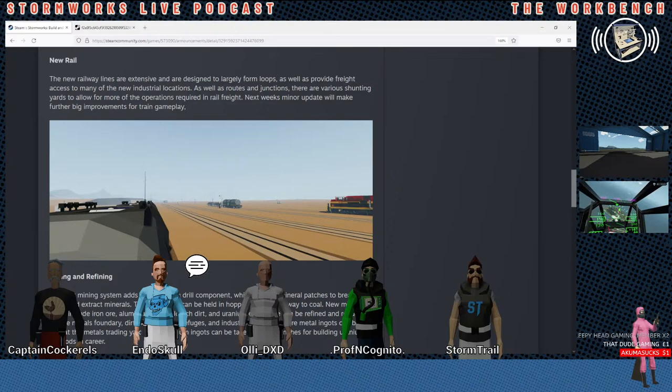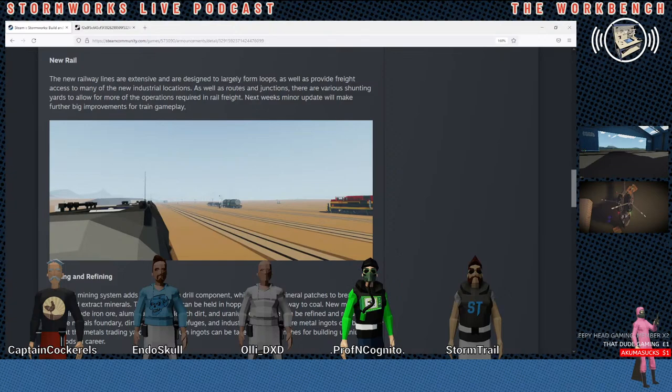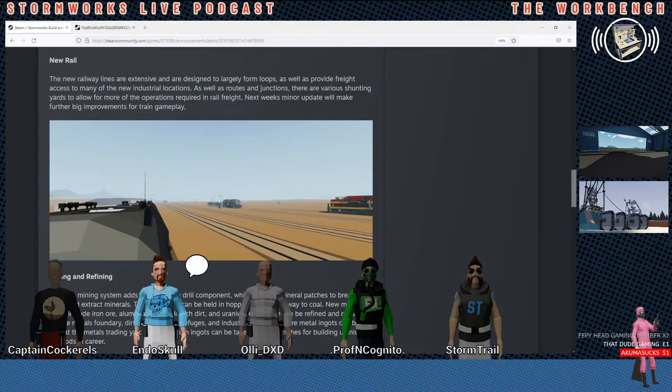New rails. I know people are excited about the rails. The new rail lines are extensive and designed to largely form loops as well as provide freight access to many of the new industrial locations. As well as routes and junctions, there are various shunting yards to allow more operations required in rail freight. Next week's minor update will make further big improvements for train gameplay.